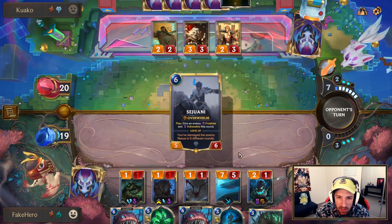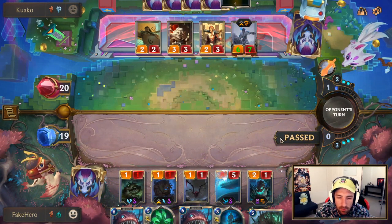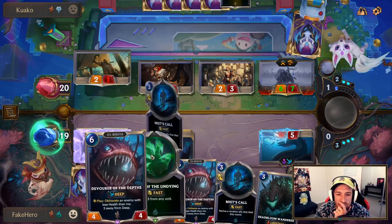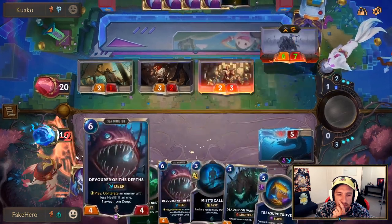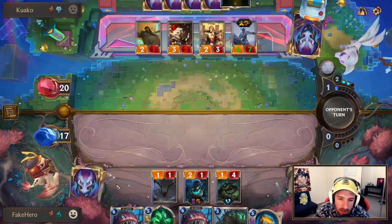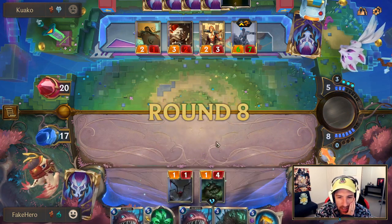I think I'd be happy to see a Shipwreck Hoarder here. So he's going to get a proc off this turn no matter what. I'll take my chances. Yeah, we got Thorny Toad — it's a little bit unlucky. We are deep.